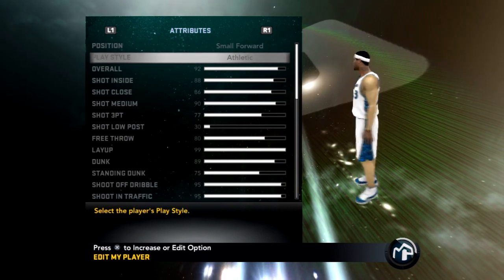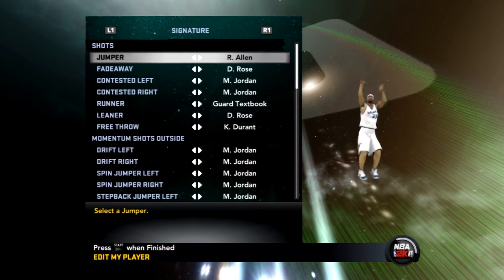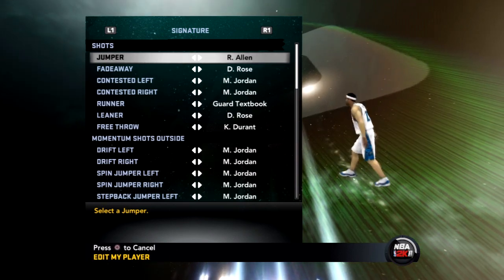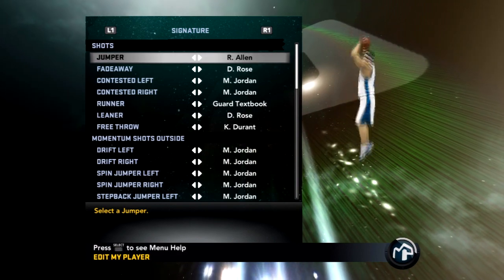Now we're about to go through everything that I have — all of my shots, dunks, slaps, and everything. To start it off, I have Ray Allen's jumper. This is probably one of the best jumpers in the game because all you gotta do is release it when it gets to the top.